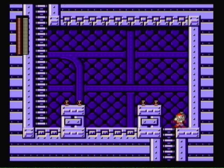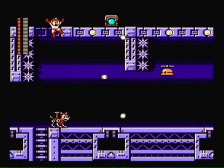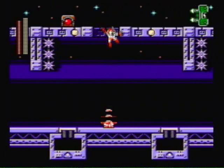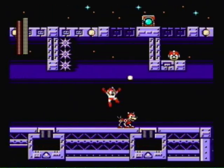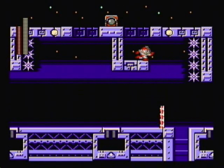Right here is the checkpoint, so if you die, you'll start right here. In this section, use Rush to get up there, shoot the traffic lights, and avoid the Mets. Wait for the shield attacker to get out of your way and shoot that one. There we go. Probably should have shot that one back there — we're okay, though. Go ahead and get that one up.